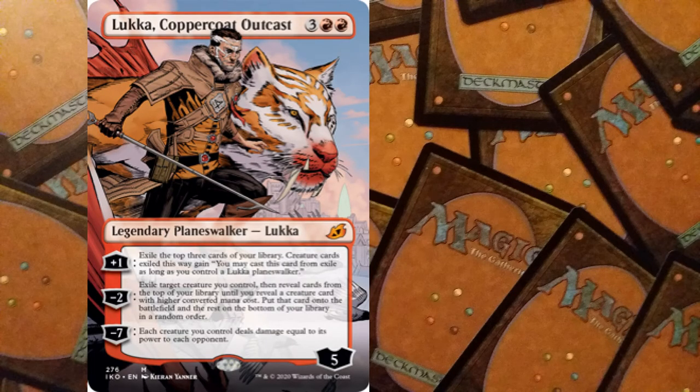For five mana — three and two red — we have Lukka, a planeswalker with five starting loyalty. His plus one ability exiles the top three cards of your library; creature cards exiled this way can be cast from exile as long as you control a Lukka planeswalker. His minus two exiles a target creature you control, then reveals cards from the top of your library until you find a creature card with a higher converted mana cost, puts that card onto the battlefield, and puts the rest on the bottom of the library in a random order — so you can get rid of one creature to look for another.